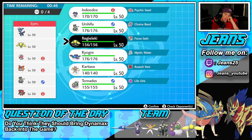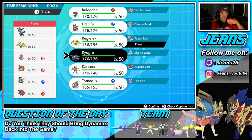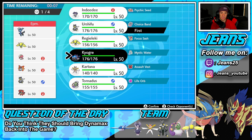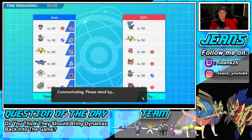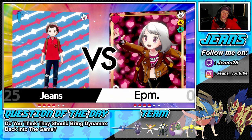I could lead Regieleki and just protect then go for an Electroweb. If I go Tornadus, Regieleki checks both of them. If he leads Amoonguss, that's a problem, but I do have Ice Beam. I think I'm going to lead Urshifu — actually let's go Tornadus and Kyogre in back with Regieleki to finish. He has two fire Pokemon so it's looking a little tough, but let's rock out.